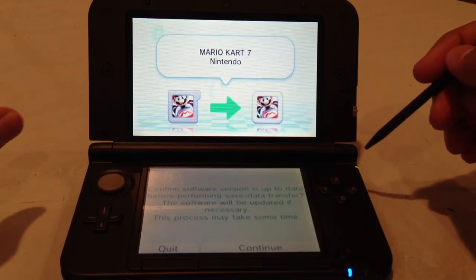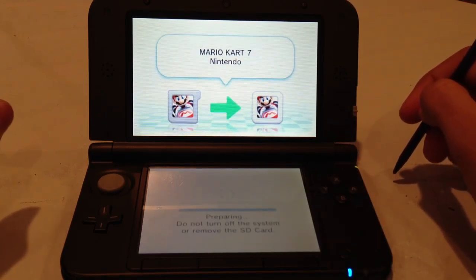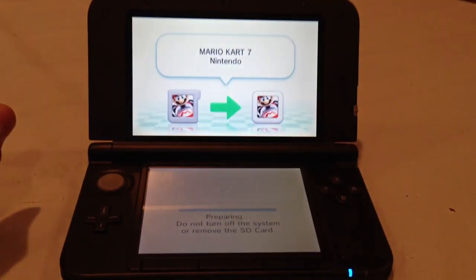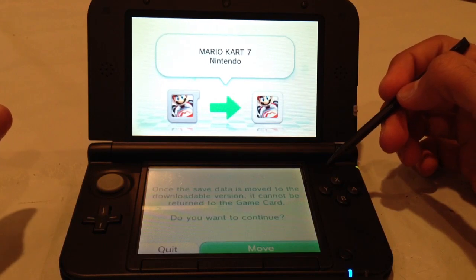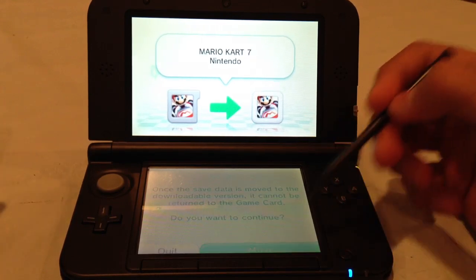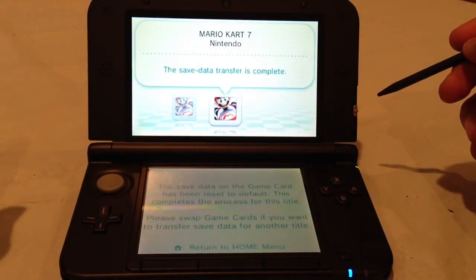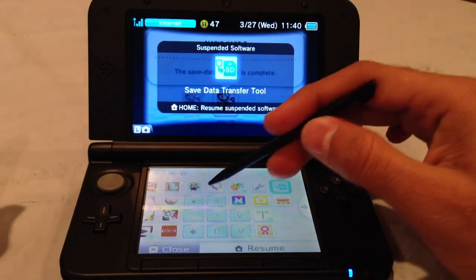So lots of warnings. It says to confirm the software version is up to date before performing the save data transfer. I updated it the other day with the new update, so it should be okay. It repeats once more that the saved data cannot be returned to the game card after moving — yes, it's said that about five times already. Then there's a little transfer animation, and save data transfer has been completed! Let's return to the home menu.